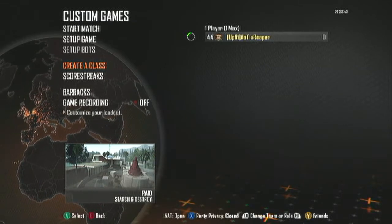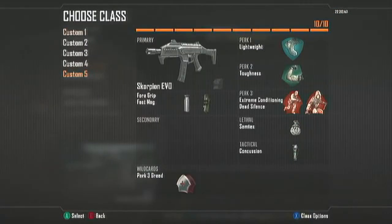These are the classes I'm going to be using. Let's start off with the Scorpion Evo. You got the Foregrip and Fast Mag, Fast Reload, Less Recoil. This is more of a rushing class, as you can see, with Dead Silence, Extreme Condition, and Lightweight. Toughness is a necessity, kind of like Focus was in MW3, just so you don't flinch as much in long range battles, make you more accurate. Got a Semtex and one concussion.